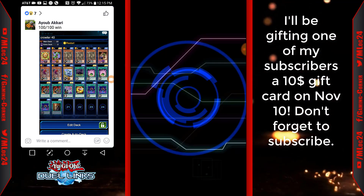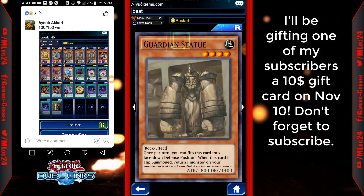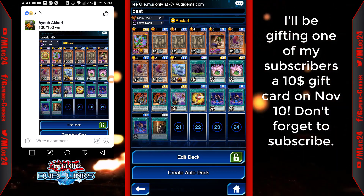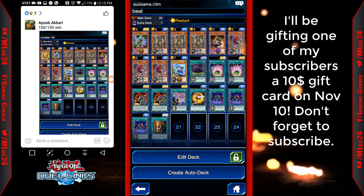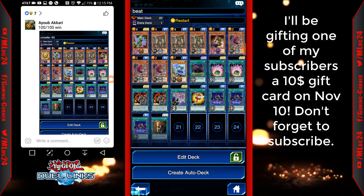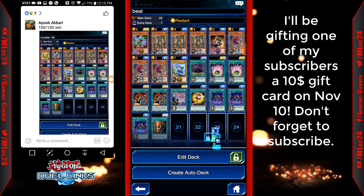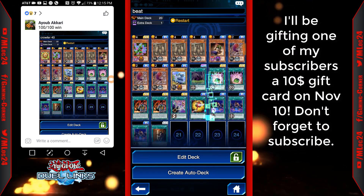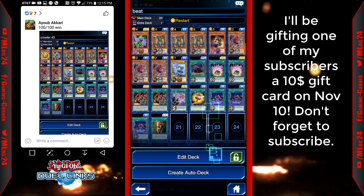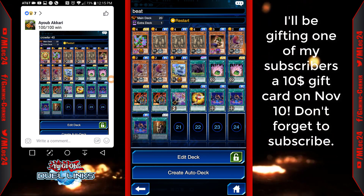Let me show you the deck once more so you have more time to look at it. One Desk Kangaroo, three Guardian Statue, one Gravekeeper's Vassal, three Medusa Worm, one Big Koala, one Fusion Gate — you can use Polymerization if you don't have Fusion Gate, but Fusion Gate is used in this version to do the field spell homework bonus. Three Shard of Greed, three Union Attacks, Anti-Magic Arrows, Magical Mallet — not needed but it helps a little — Array of Revealing Light, and Secret Pass. Replace the Magical Mallet, a Worm, and a Statue for three Sphere Kuribohs if you have them, or Enemy Controllers, or whatever you prefer. If you want to risk it, go ahead and see if you go first — most of the time you'll win.